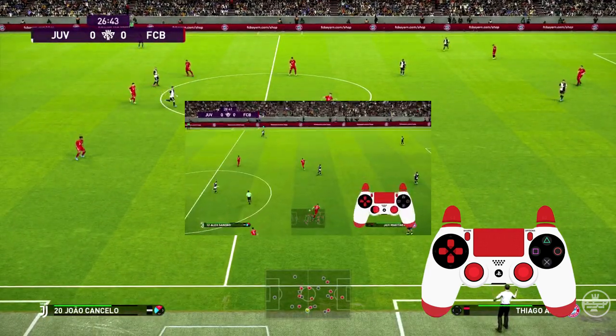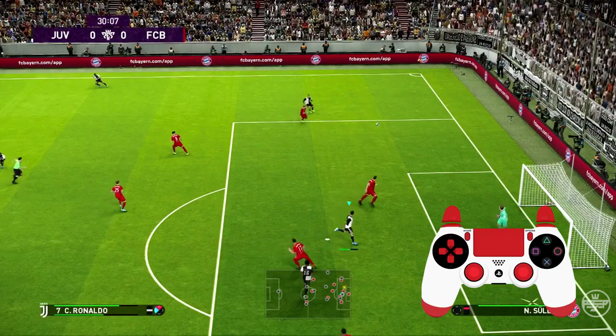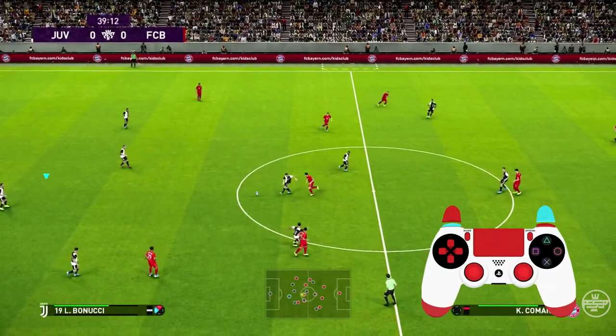That will give me space. That will give me time to be aware of my surroundings, to make good decisions and not to make a lot of mistakes, because human errors are happening regardless of the artificial intelligence errors. As you can see, another example right here — you can use it on a flank to evade players.